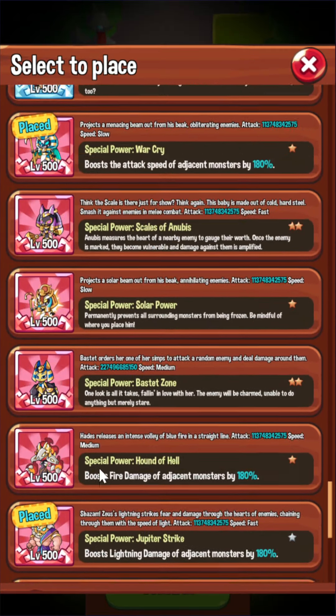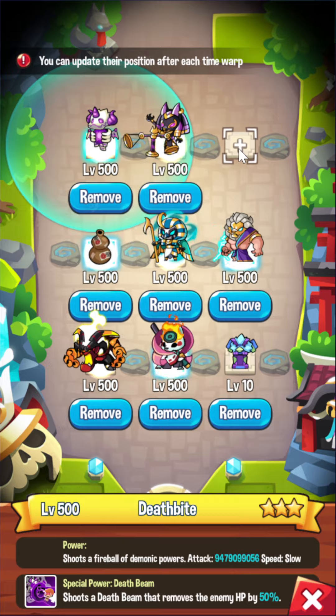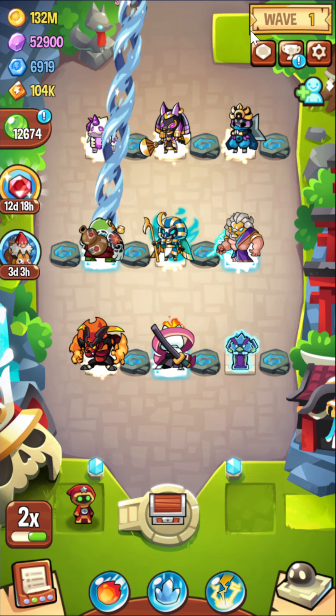And then in the front row, I believe I utilize Anubis alongside Deathspite — the Insta-kill combo — with Susanoo as well, just to make sure that I can get those rocks back without having to spend gems or really watching the game that much.